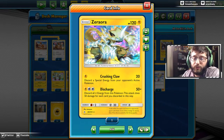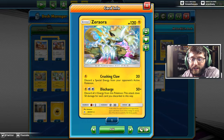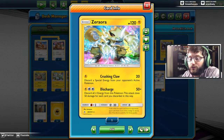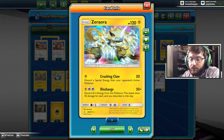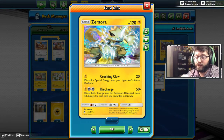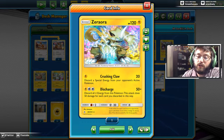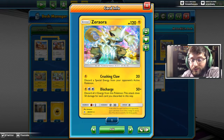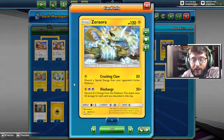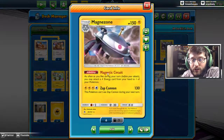As you can see, we have Zeraora here as our main attacker — 120 HP, Lightning type. The attack Crushing Claw does 20 and discards a Special Energy, which is very good against the Necrozma deck. Discharge lets you attach three Lightning energies at once if Magneton/Magnezone is on board, hitting for 150 damage. That's your big attacker in this deck — Zeraora knocking out basically anything in its path as long as you get the energy and Magnezone set up.